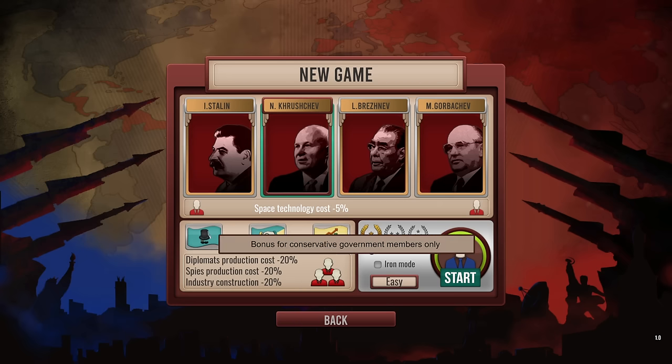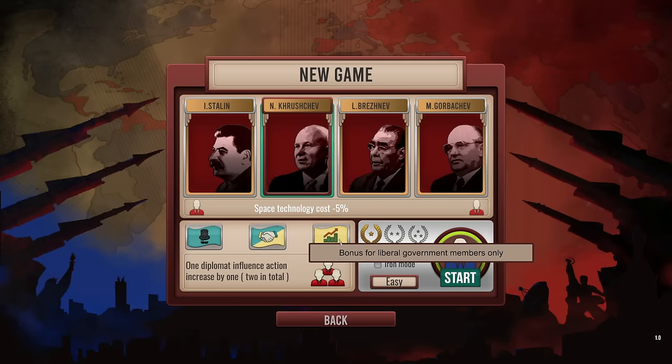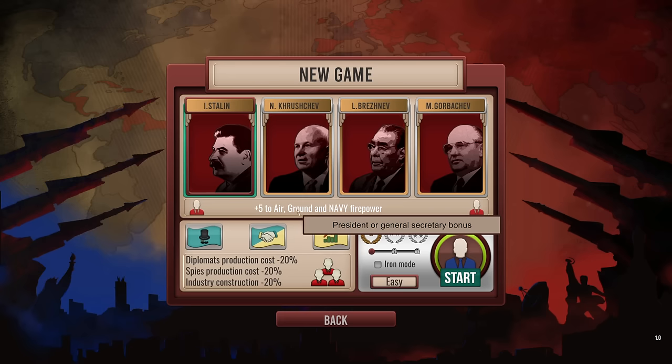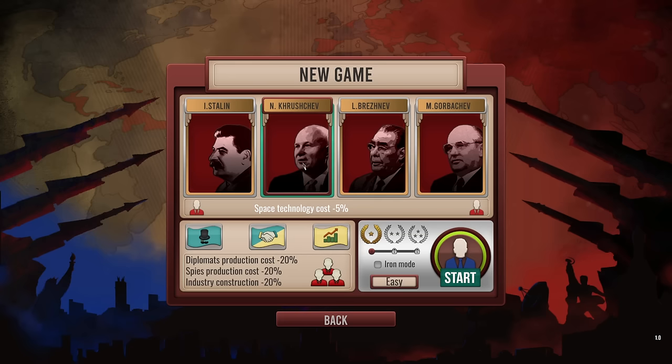Khrushchev gives you a reduction in space technology costs. Brezhnev gives you extra spies and diplomats every year in terms of production. And Gorbachev gives you increased global consequence points for five years. I don't remember if the global consequence feature was in the previous game or not, but we'll look at that once we jump in. For the sake of the game, especially because it starts going right into the Korean War, we'll go with the Stalin option.